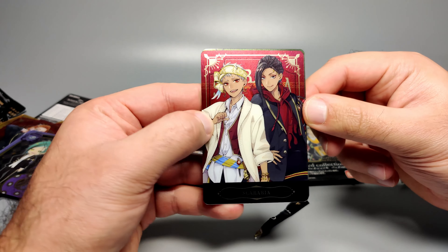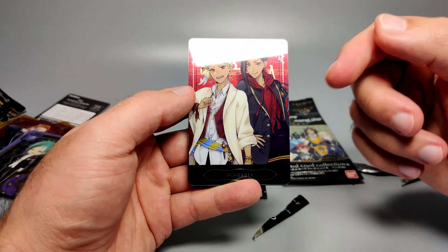Man, that is a dope hoodie — I need one of those. I love how he's wearing a hoodie with a blazer on top — a very millennial look. But he's got his waistcoat. Everyone else has a more formal look. This pair looks super cool — so stylish. They are part of the Scarabia dormitory. I'm not sure if it's Scarabia or Scarabia — Scarabia sounds nicer to me, but it could link Scarab and Arabia together.